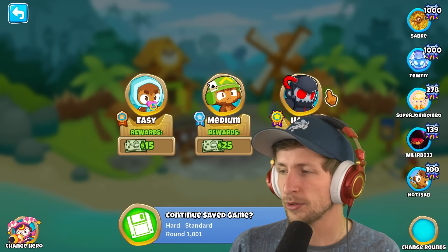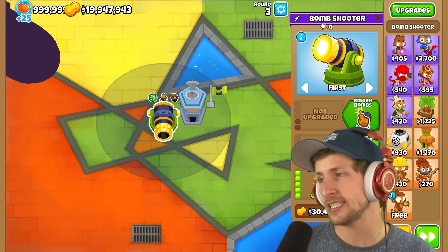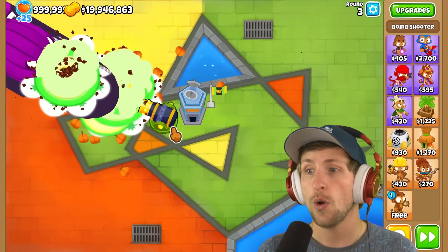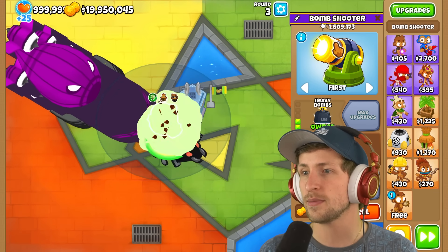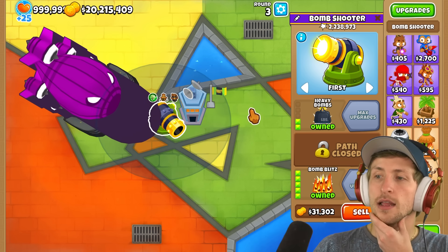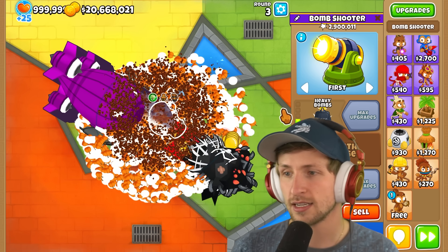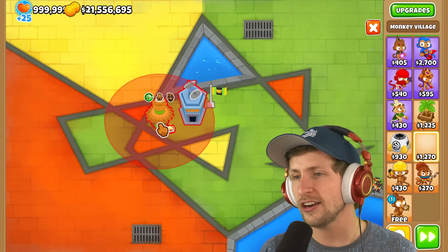We don't even need to play normally anymore. Let's literally just go into sandbox and try out towers. With 100 BADs, I guess we'll get bigger bombs with heavy bombs — let's see what happens when this fires. Look at how many pops it gets — that's wild! 1.3 million. It lags so badly — that is 2.6 million pops. Holy cow.